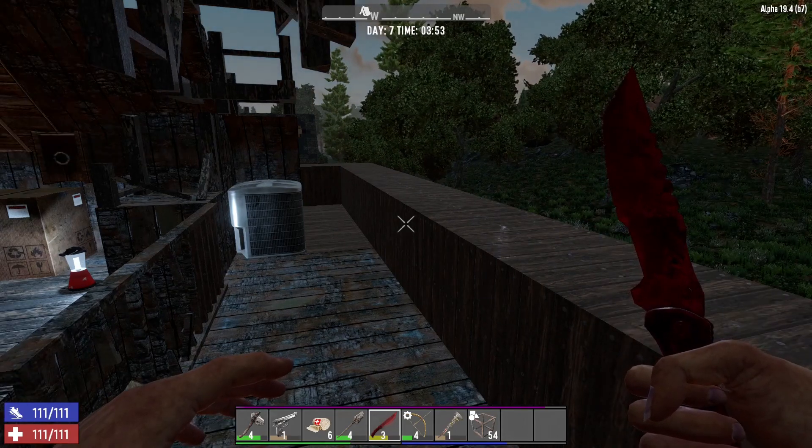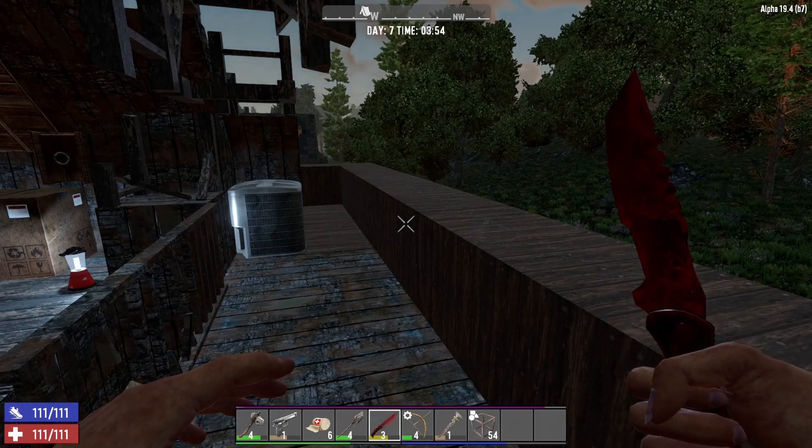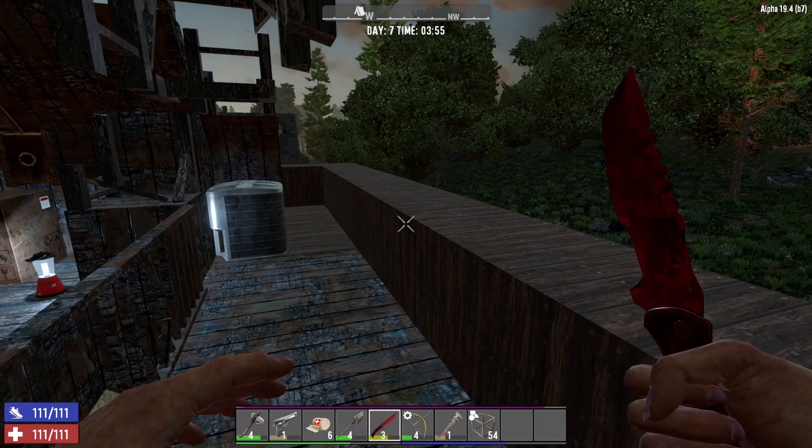More cowboy boots in this house than anything else. Did I not search the kitchen of my own house? Wow — embarrassing! Some more coffee seeds — that's good. We're going to leave this one here, and when we come back we'll go to the trader. It is going to be a horde night so we need to work on the base. If you like what you've seen, please leave a like. If you'd like to see more, please subscribe. Thanks for watching and I'll see you in the next one.